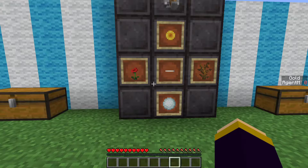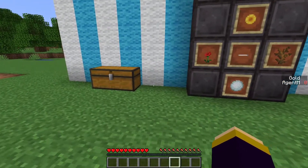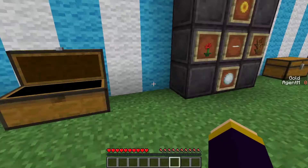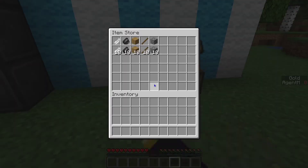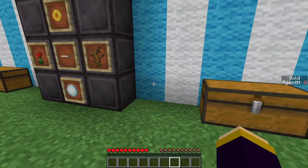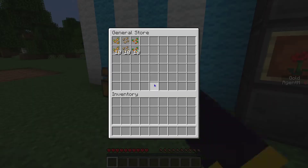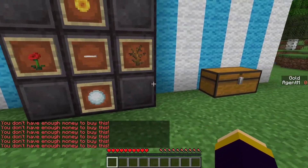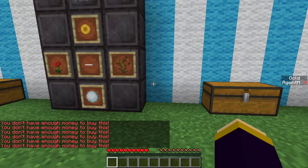Hello everyone, my name is H&M and welcome to another Minecraft concept. Today I have general item stores and chests where you can buy items using your gold in your inventory and get all kinds of goodies. I currently don't have any money so I can't really buy anything.